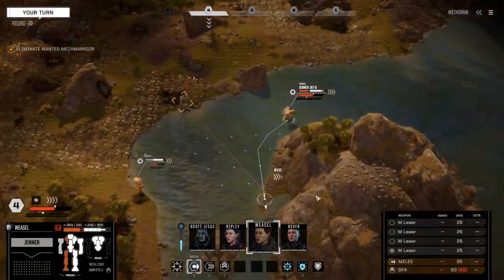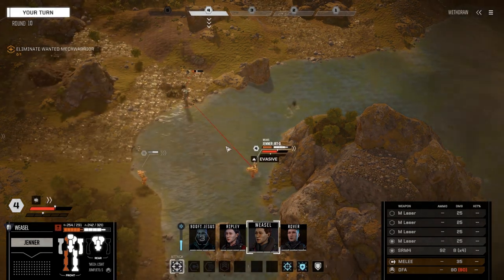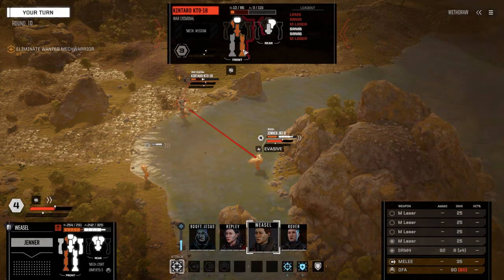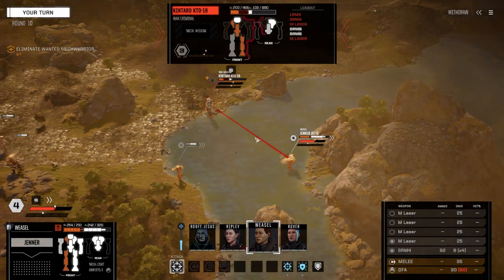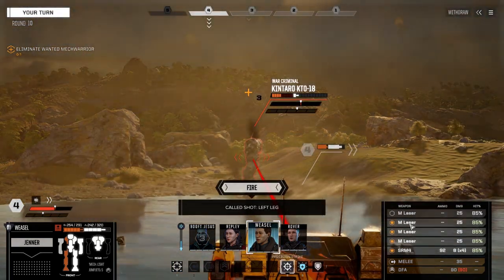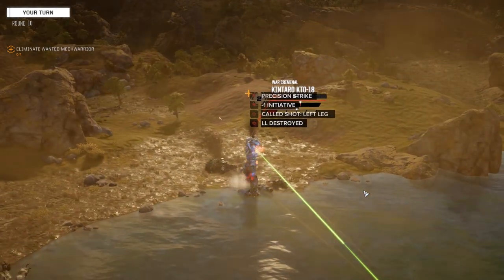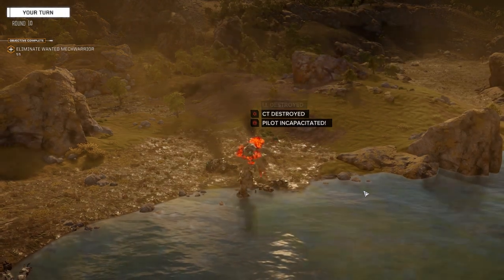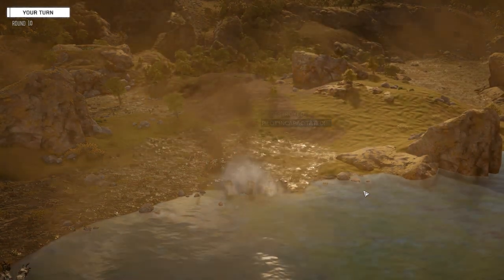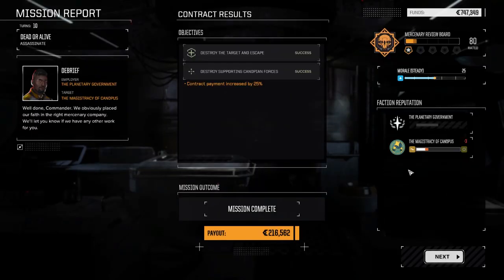Let's finish this up, Weasel. We do have a chance for an offensive push. This guy's going down this turn. 10 left, 61 there, 48 there. Let's do a precision strike on this guy's leg. There's the leg - too much to the center, damn it. I wasn't expecting you to hit with all those. That's my fault.